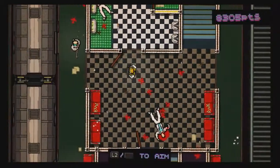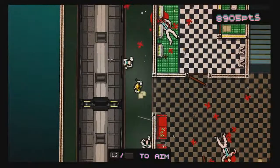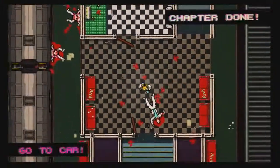Two more guys spawn but now you are not allowed to throw the briefcase - you are just allowed to fight with it. And done. We completed the stage.